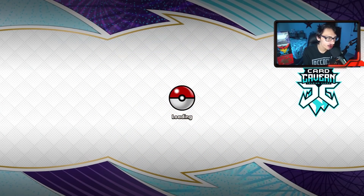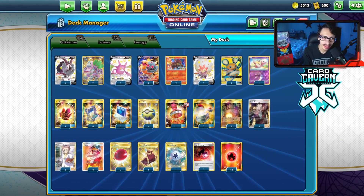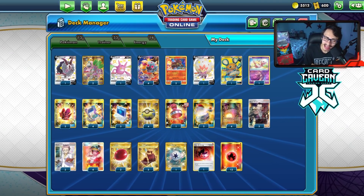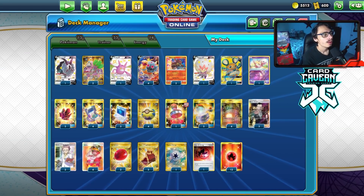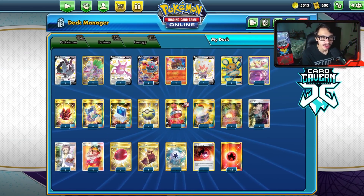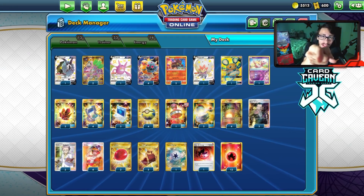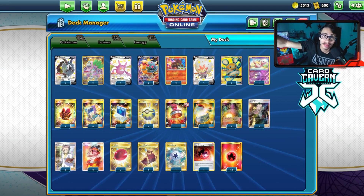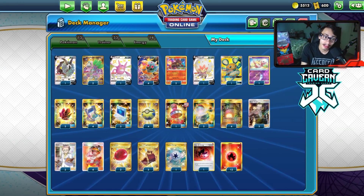That's it for the video on Torkoal V. If you want to try a Welder deck before Welder leaves the format, give this Torkoal deck a try. The Capture Energy could maybe be cut for a thirteenth energy or a second Heat Energy. Another Crystal would be okay too. Thanks for watching — Card Cabin link is down below, use code LDF. Follow me on Twitch, I'm trying to get Partner, so give that Twitch a follow right now. Bye!